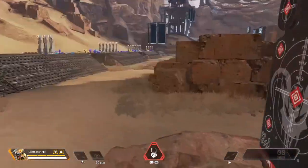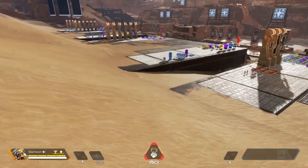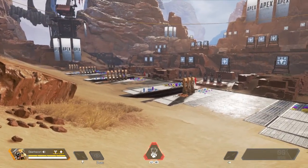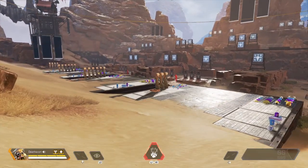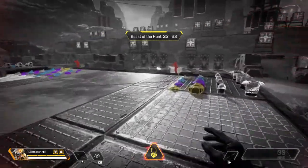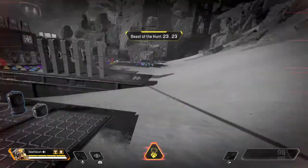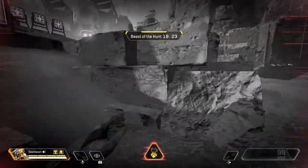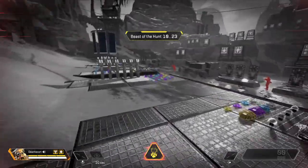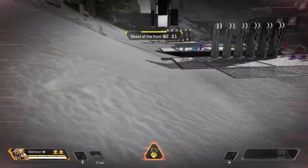And finally Bloodhound's ultimate ability, Beast of the Hunt: he uses beast mode and is able to see enemy tracks, plus a red outline of enemies. Sadly everything goes gray. He also moves a lot faster, and as you can see at the top it lasts about 30 seconds. You can see the red outline on enemies. You can also use Eye of the All Father during the ultimate to mark enemies. Very helpful on a team if you're going for a scouting method.